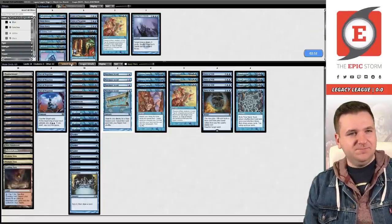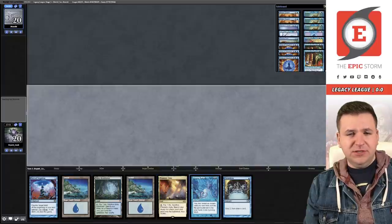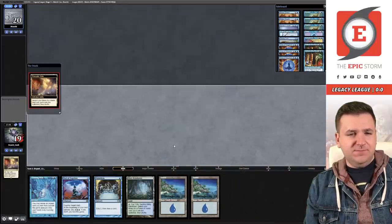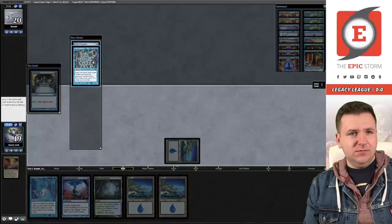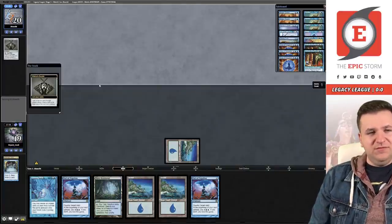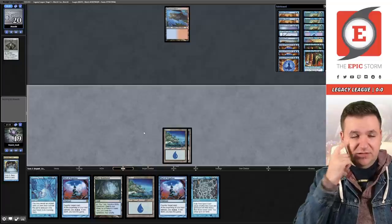Game three — on the play. Taking a mulligan. Let's get a land out and cast Preordain; we have a fetch land if we draw into a Brainstorm. Reordain — yes. All right, we just want to find a High Tide now. Opponent Brainstorms and targets themselves, so we know we're drawing into the Time Spiral. Just trying to find a High Tide at this point.